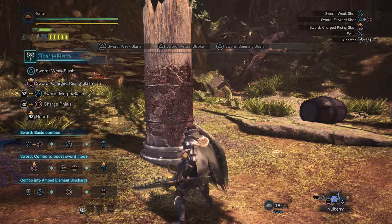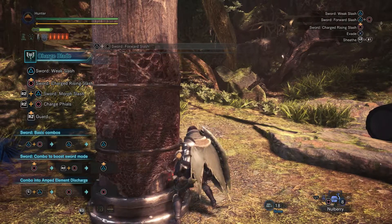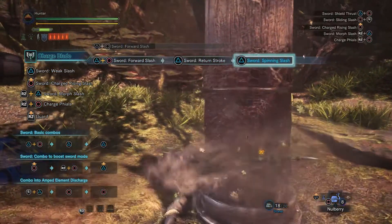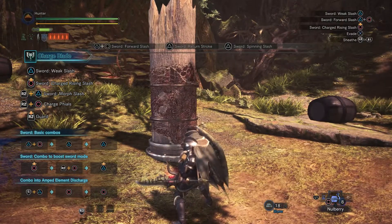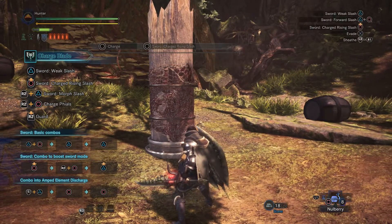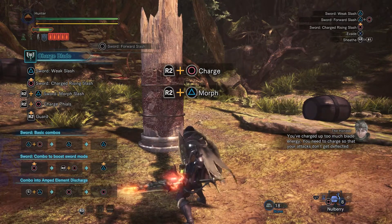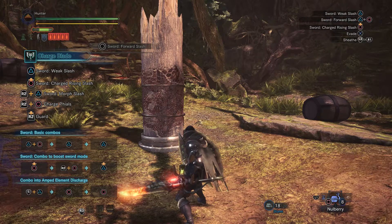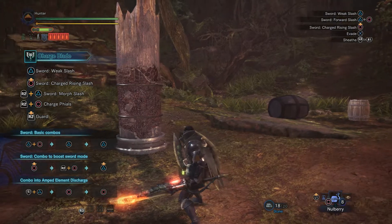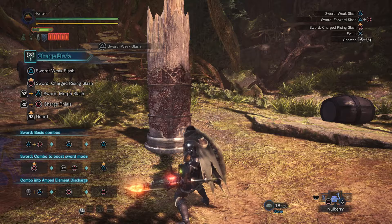Let's do the basic combo: triangle, circle, forward slash, then triangle, triangle. Now sword combo to boost sword mode — hold circle, R2 circle. What the heck? You can charge up too much blade energy, and you need to charge so that your attacks don't get deflected. Wait — why is the sword glowing? Let's do that again. I'm getting deflected — I wasn't paying attention to her.